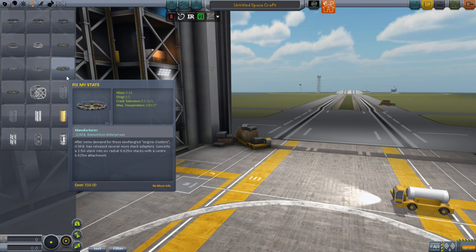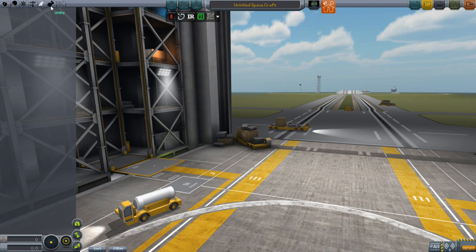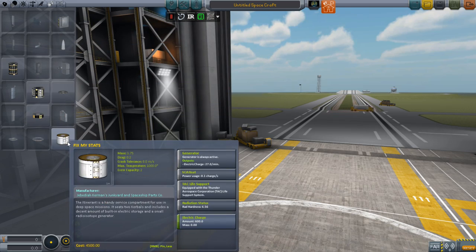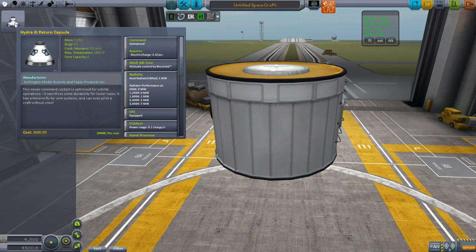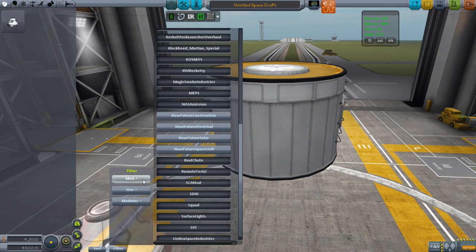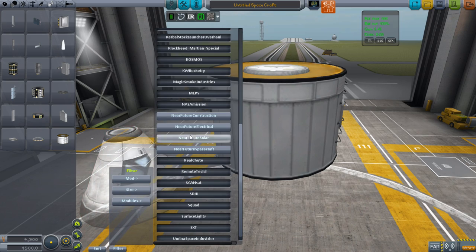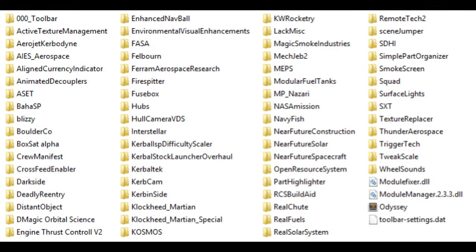Near Future Construction comes with a whole bunch of truss-like looking pieces that I will eventually use for my space stations. Near Future Electrical introduces various batteries, solar panels, and things like that. Spacecraft adds in this capsule-style lander can thing for space stations as well as the capsule we use for the Hydra. I had actually looked at solar and electrical at the same time, and after I took that screenshot I added one more Near Future parts pack — anything added after this screenshot I'll cover in the next video.